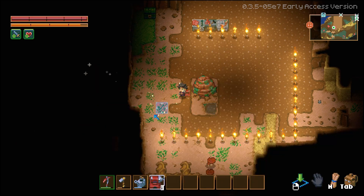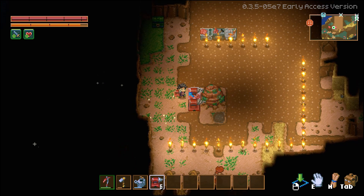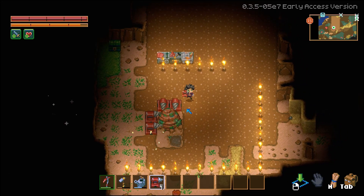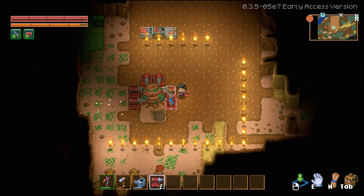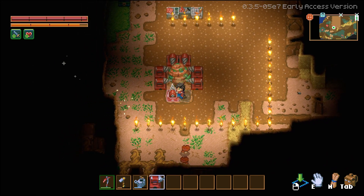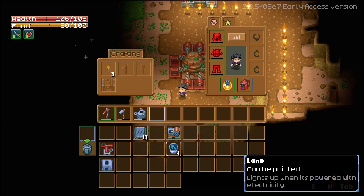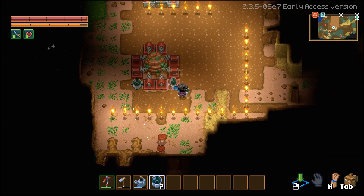First we're going to want to take out our drills and position them — remember to hit E to rotate. Now that we've got our drills positioned, we're going to need to complete the circuit. So we're going to add our four lights into the corners.